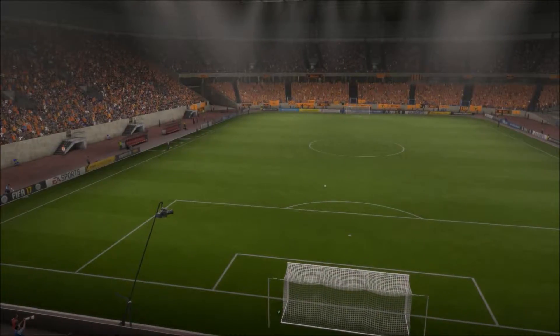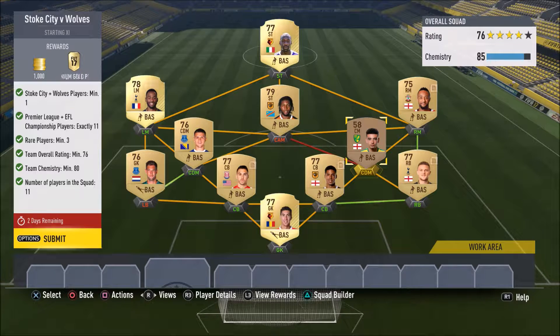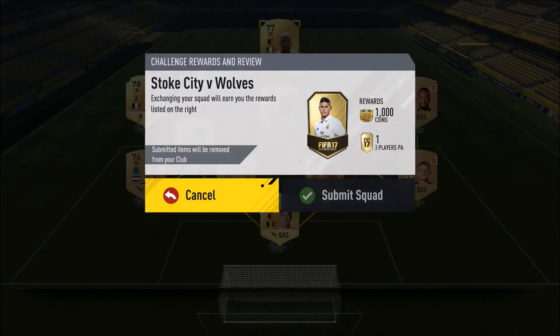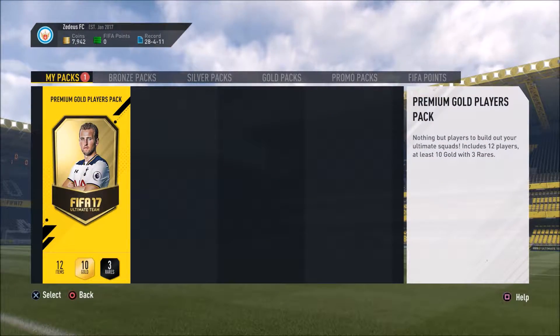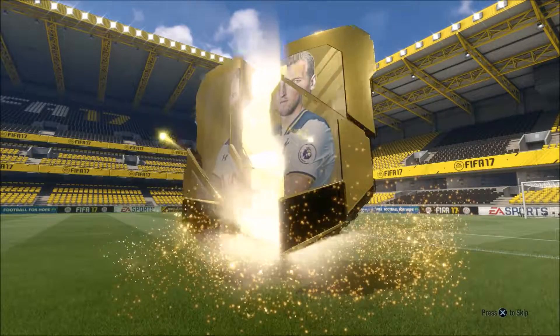As you move up through the monthly ranks you get different prizes. If you finish Bronze for the month, you get one Bronze in-form from that month. If Silver, you get one Silver in-form. If Gold, you get three Gold in-forms from that month — so from the month of January, for example.